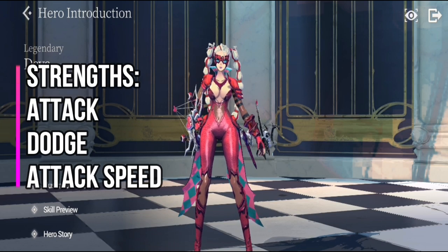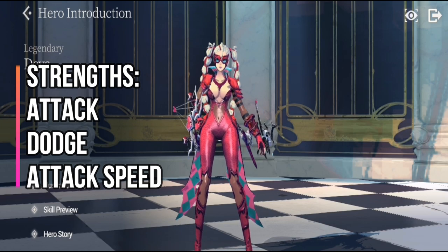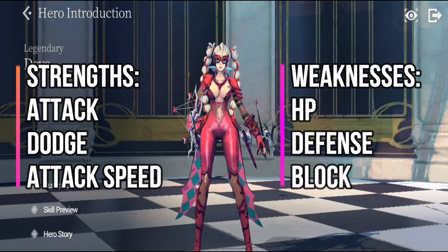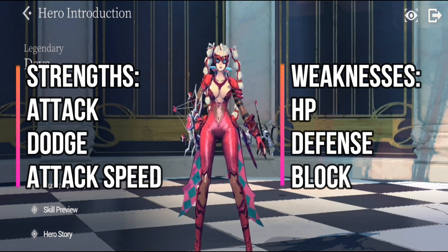Her strengths are high attack, high dodge, and high attack speed. Her weaknesses are low HP, low defense, and low block. She is built like a glass cannon with high damage and very low survivability.